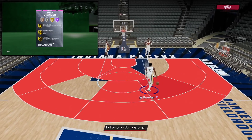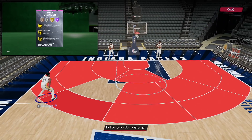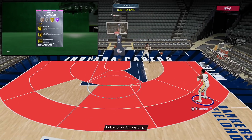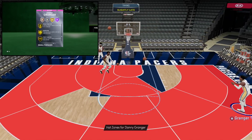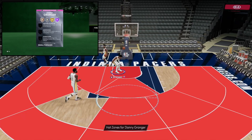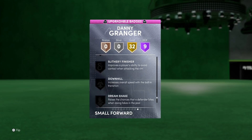He's also got some nice gold badges: difficult shots, pick dodger, clamps — a big dub, you don't have to put that on him — heart crusher, interceptor, intimidator — another big dub — off ball pest, rebound chaser, tireless defender, pogo stick, hot shot, rhythm shooter, handles for days, quick first step, space creator, stop and go, tight handles — all the dribbling badges are there. Dead eye, stop and pop, green machine, bullet passer, hot stopper. Maybe I'd add dimer, highlight film, pick pocket, rim protector, or posterizer.